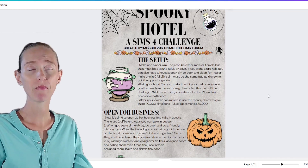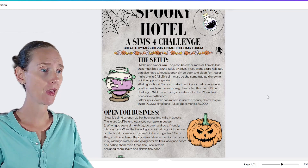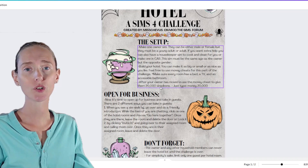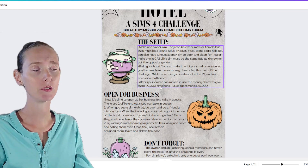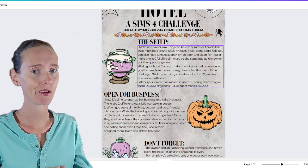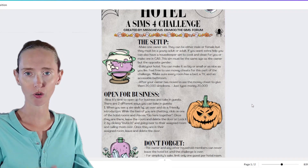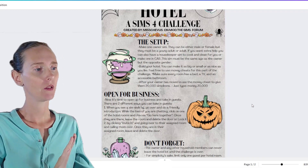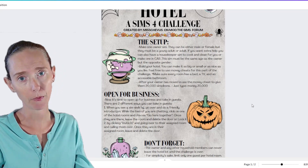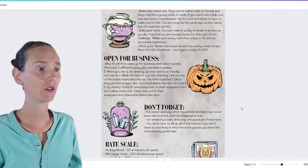I needed one owner sim — male or female. I made a male, and my maid is a female. I'm giving them 20,000 simoleons. The original rules said 1,000 but that was back in 2015, so I thought the original 20 grand might just barely cover my mortgage a couple of times — I made a really expensive house.